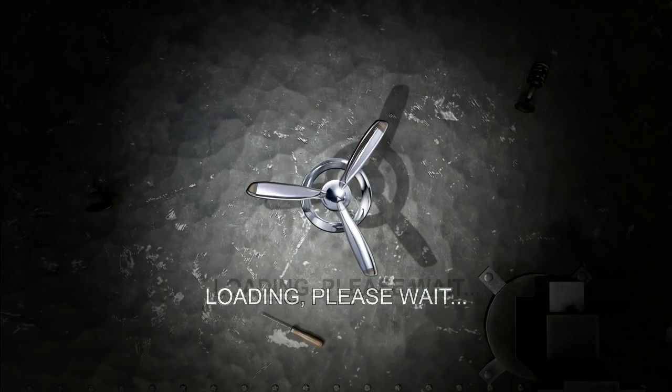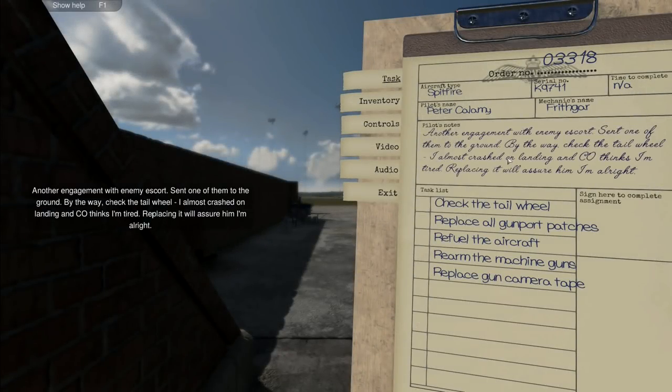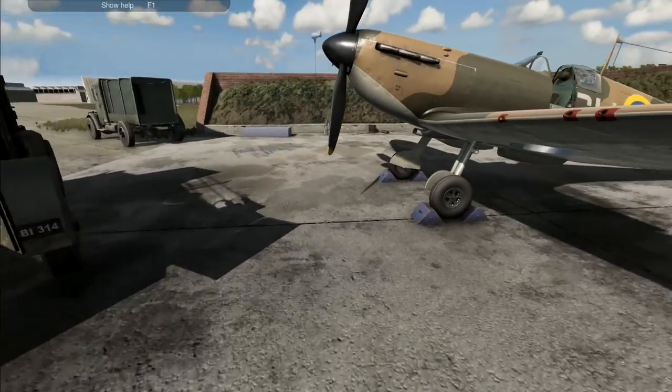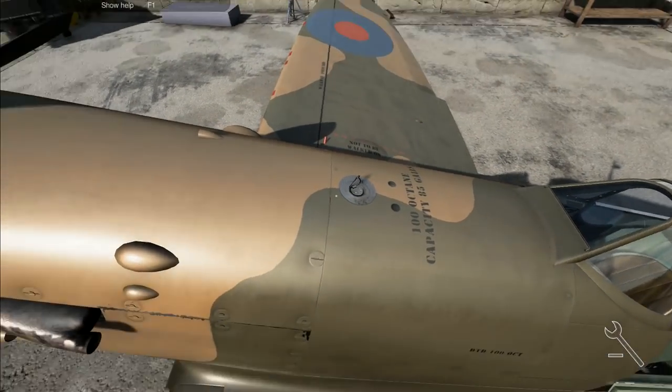I want you to talk about what to do about the length of the episodes. Another engagement with the enemy escort - sent one of them to the ground. Check the tail wheel - I almost crashed on landing and the CEO thinks I'm tired, replacing it will assure him I'm alright. Replace all gun port patches, refuel, rearm, replace gun camera tape. It's just standard stuff apart from replacing the wheel. I am going to stop this episode now in a second - we'll just do the refueling first.